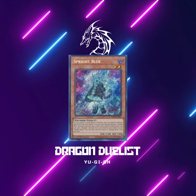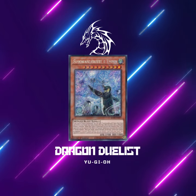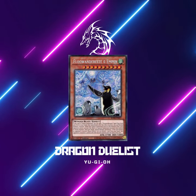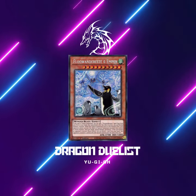We all know how good Lightning Storm was against Spright. This time around, they don't have Toad to protect. You may run into full Floo this format — Lightning Storm is definitely one of the best sides against them, getting rid of the M-Pen and allowing you to play.